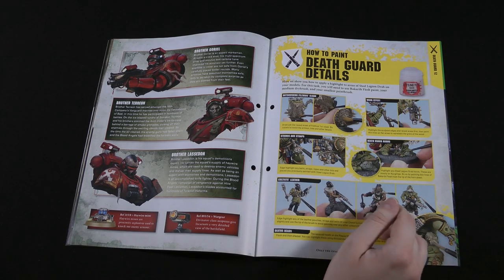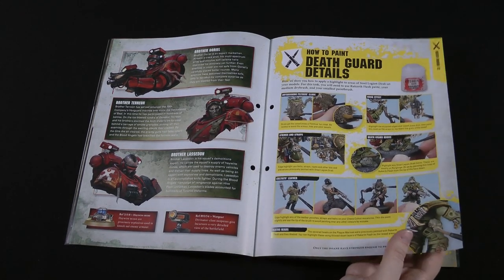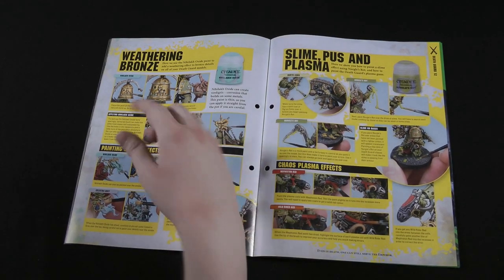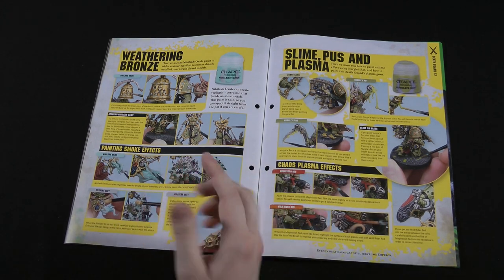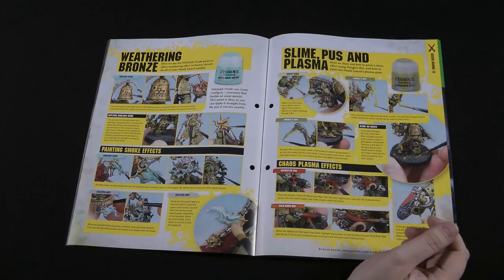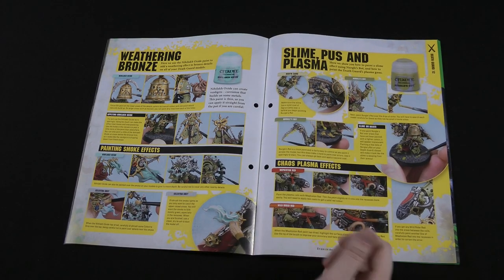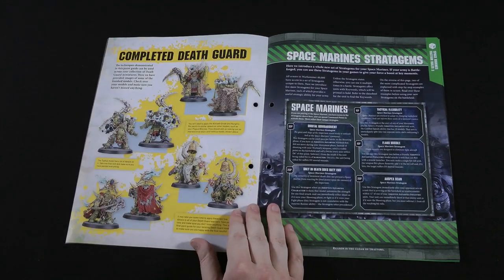The Equipment Painting Guide covers some Death Guard details missed in previous issues — straps and dry brushing, Lord Felthius's fur, leather on the Cultists with Rakalf Flesh. Now using the new technical paints: Nihaloc Oxide gives a weathered bronze or copper verdigris effect, used on gold trim on the Death Guard, and also to paint the weird smoke and mist on Lord Gangress, Typhus, and possibly the Playcaster's smoke effect. Nurgle's Rot creates slime and pus — going over goo on the Death Guard and painting bases to look like it's dripping. Finally, painting Chaos Plasma effects the same as the Space Marine version but with red instead of blue.